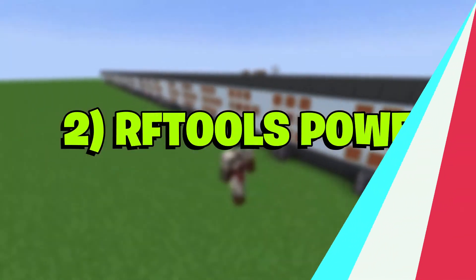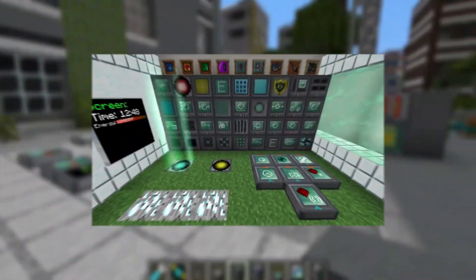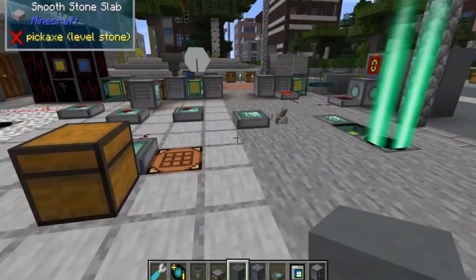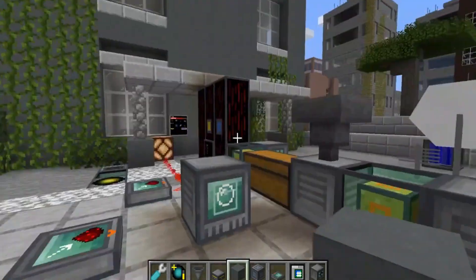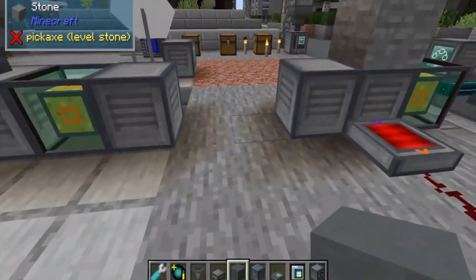2. RF Tools Power. Players who are interested in creating various kinds of futuristic machines can use mods like RF Tools. This particular power offering is essentially an add-on for the base RF Tools extension, allowing gamers to contain several kinds of power sources and create generator solutions. This add-on works best with other types of RF Tools modifications that help players make all kinds of sci-fi tools and machines.